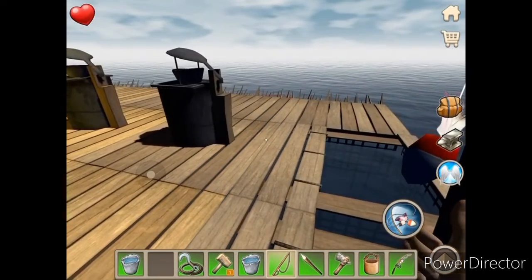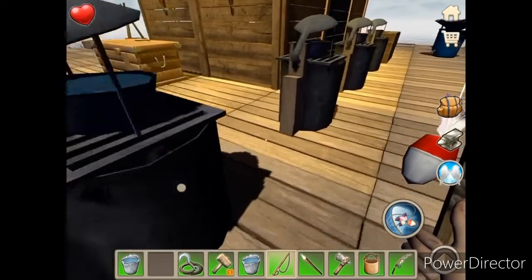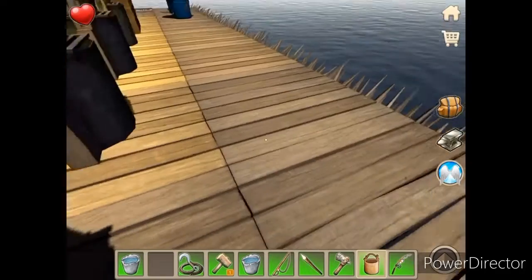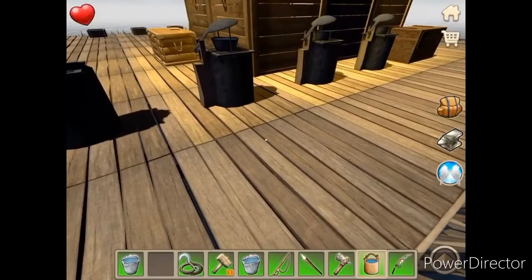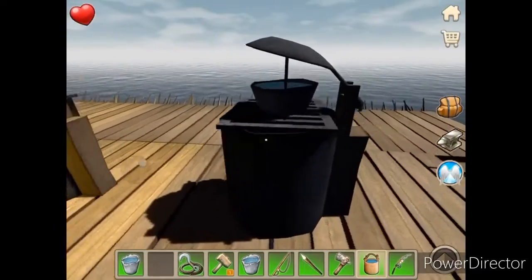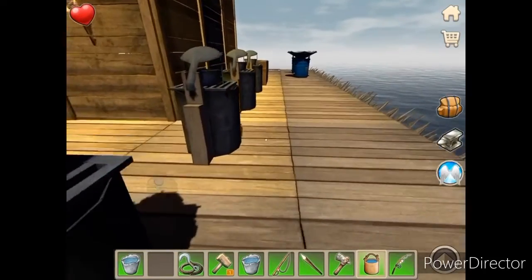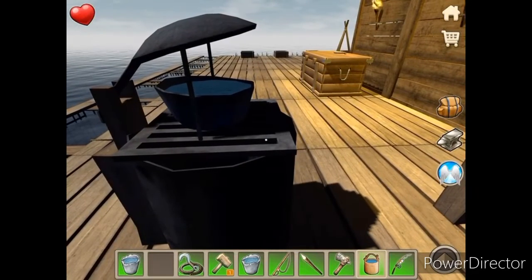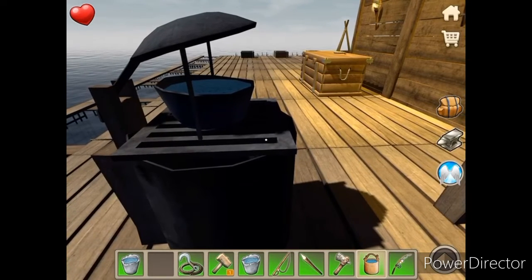Here we have our purifying stations. What those do is you take a bucket, go collect some water, walk over to the purifier, put the water in, add wood to it, and once you do that you can start the process of purifying your water. Once that's done — you can see at the bottom of my screen I have a cup with water in it — you can then drink the water and keep your thirst up.